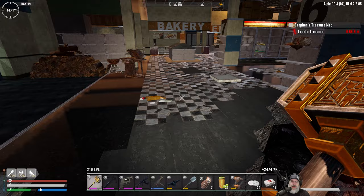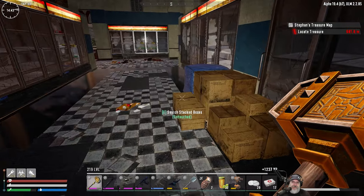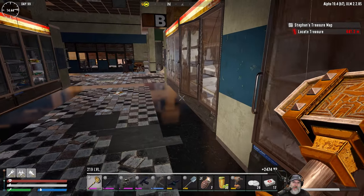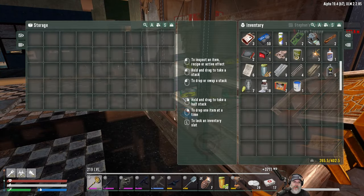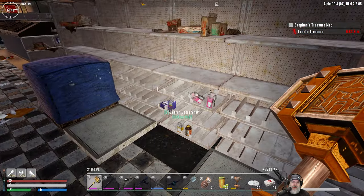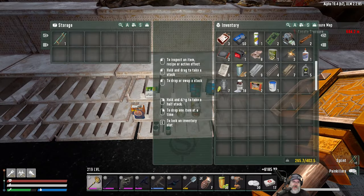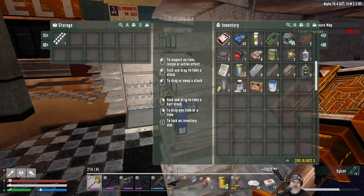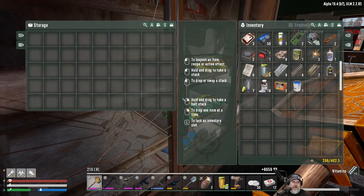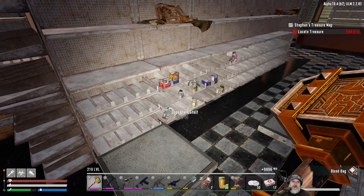Before we go down there we need to go up, but I also want to check the center aisles here. Nothing in there. Nothing in there. I already checked everything. We need to break into the pharmaceutical place too. Not having much luck with the freezers. Nope, nothing down here either.